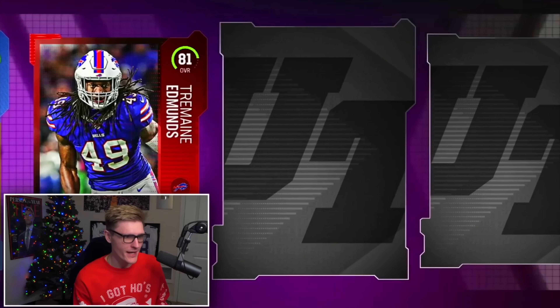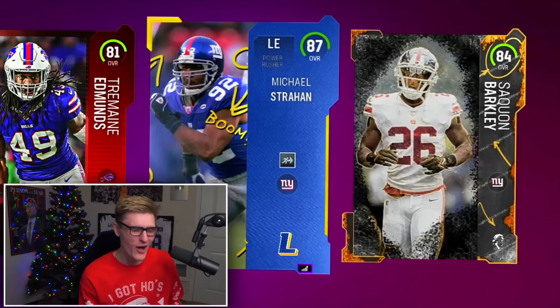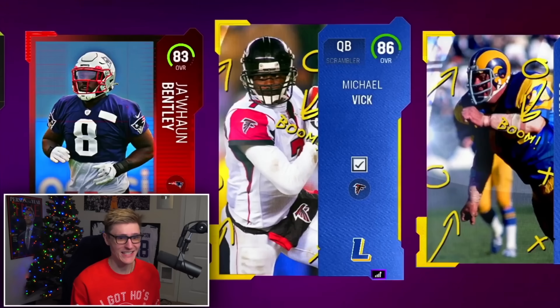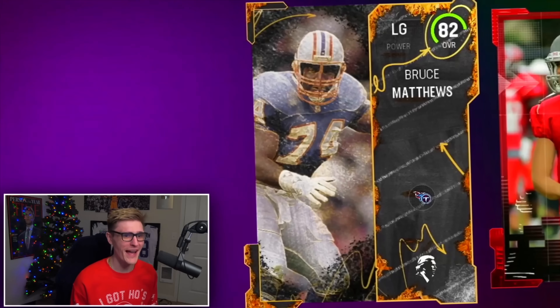Back to back packs, we get good stuff. Remain Edmonds, Strahan, Saquon — I was really hoping that would be a full Saquon. Vic, Merlin Olsen 89 — we already have an 89. 82 Bruce Matthews, that's so bad.